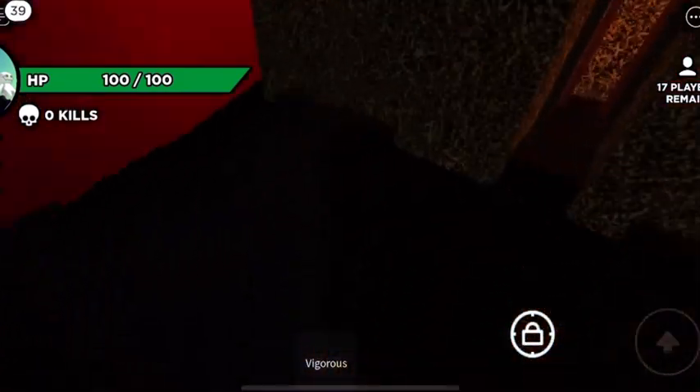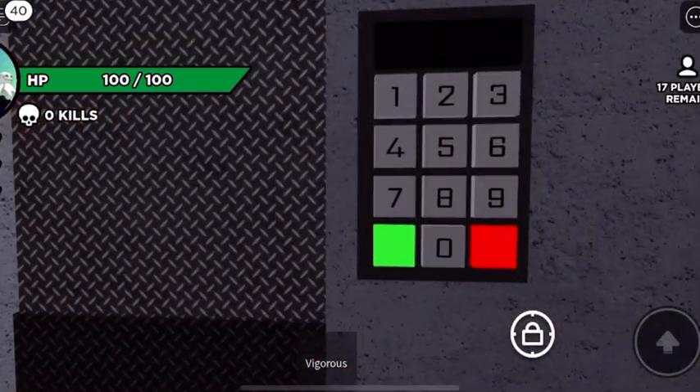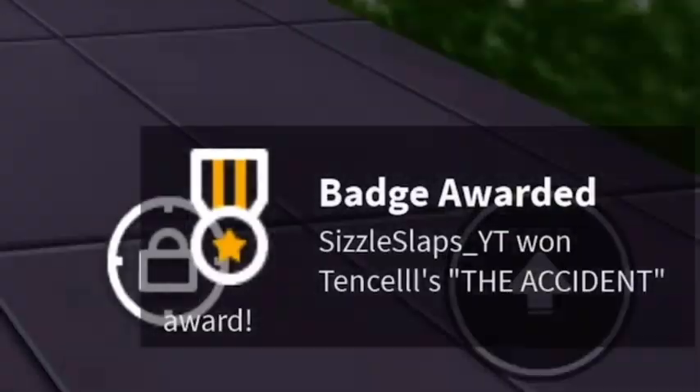Once I entered the barn, I went behind these hay bales and there was a secret ladder. When I went down, there was a bunker there and a keypad. I figured I would enter the code that I got from the math problems into the keypad, and it opened the door. I also got the badge as well.